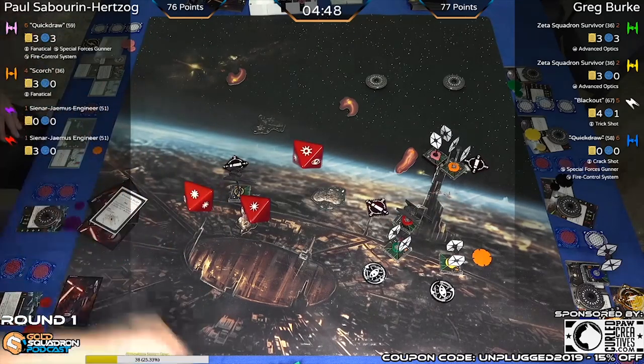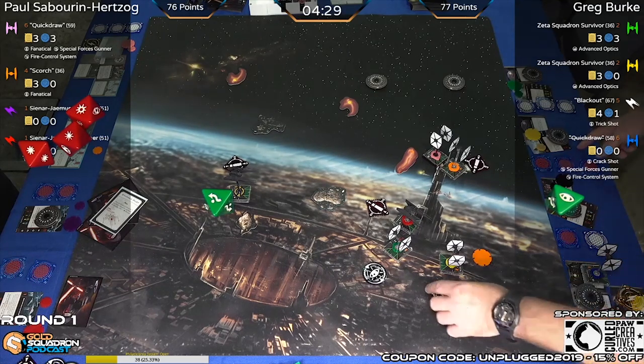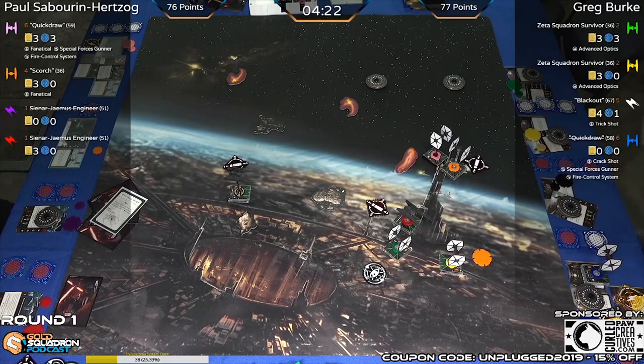Obstruction denied. Three on three — four dice. He's already at half. He goes ahead and spends the focus, not taking any damage, since he has a couple shots coming in from those SFs. Here's Scorch — Fanatical into yellow. Debating whether to spend the focus. Taking hit, crit. Spends the focus, takes a crit: it is a Fuel Leak onto the yellow Survivor.